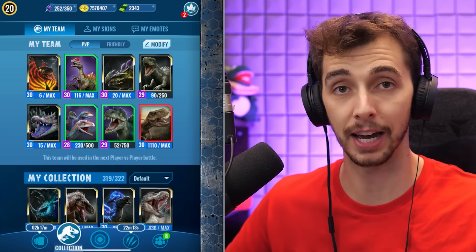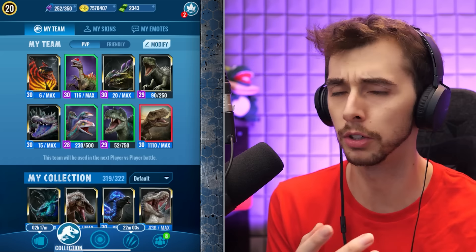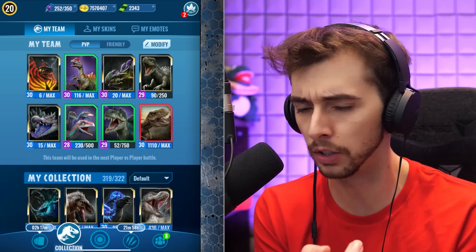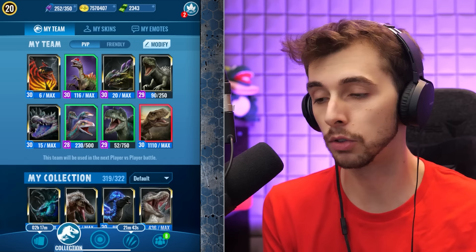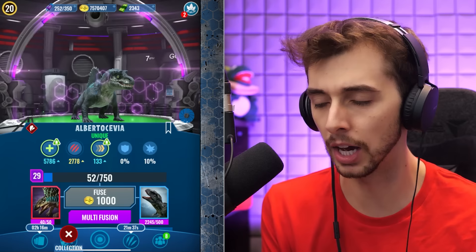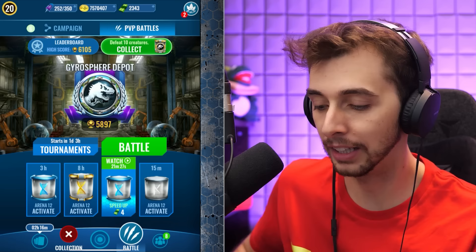Before we get into the meta and stuff like that, how about we talk about what Lydia has done recently with the events last week, because I didn't cover it, but they were very generous. They gave us opportunities to dart Argentavis, which you need for the Dreadnotavis hybrid, that flyer. You could also dart Beta — or sorry, I should say Beta — and even Carbonemys. So they've basically given you ingredients to make Indonemys, the Compsoraptor, and I think even the Albertosaurus if you wanted. They gave you the ingredients to make that, which is very good.